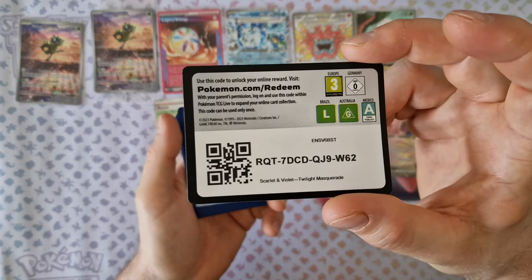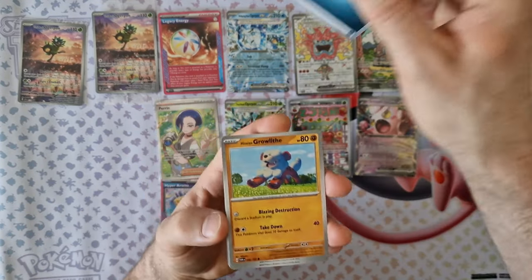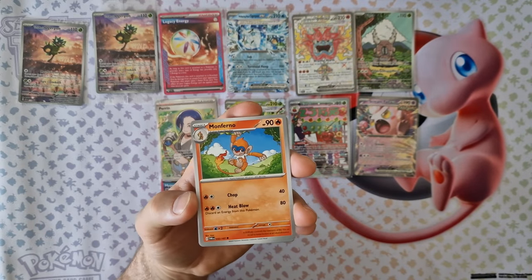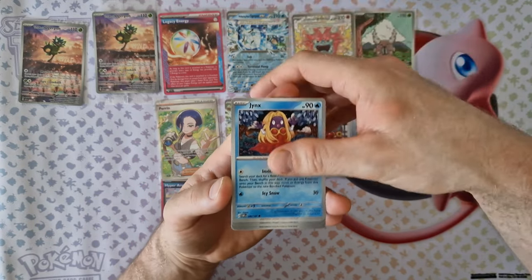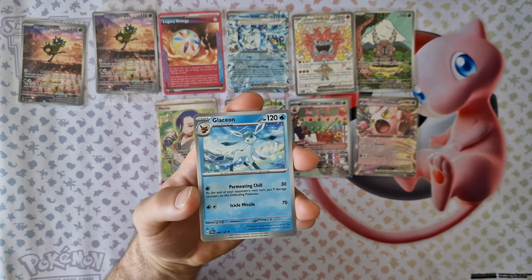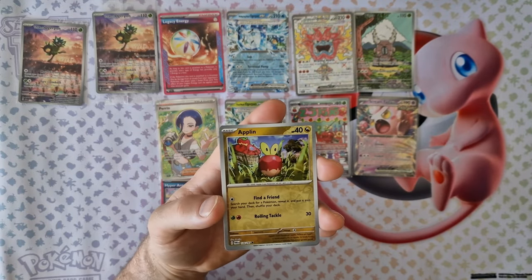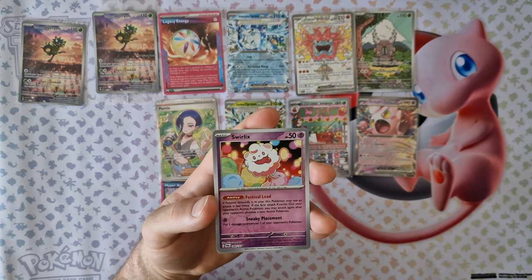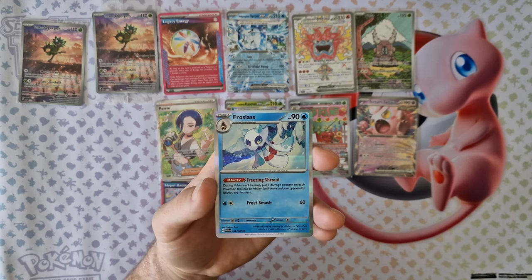Last booster — hopefully I'll see something interesting. From the hand: Groudon, Ogerpon, Nocipass, Jynx, Gemmy Tower, Glessione, Dipplin, Applin. Reversal — Swirlux, reversal. And last card — okay, for us last: holo.